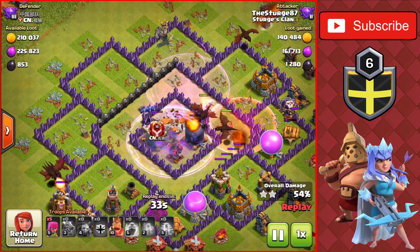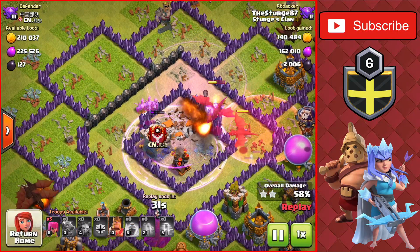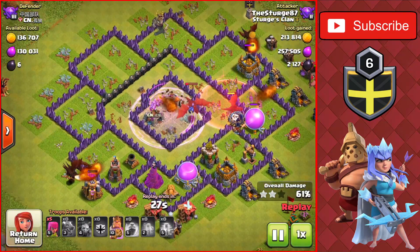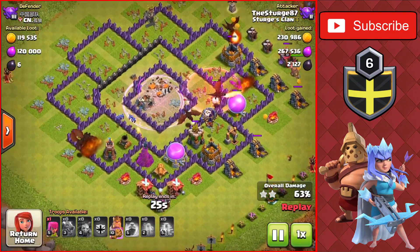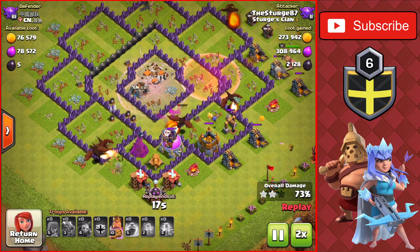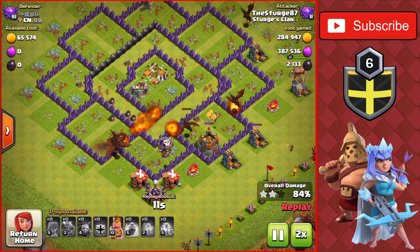We still have one rage spell left that we use inside the core of the base for these minions and the dragon taking down the final air defense there for the three-star. Speed up a little bit because there isn't anything left to take out the dragon, so it will be a nice easy three-star against this Town Hall 8.